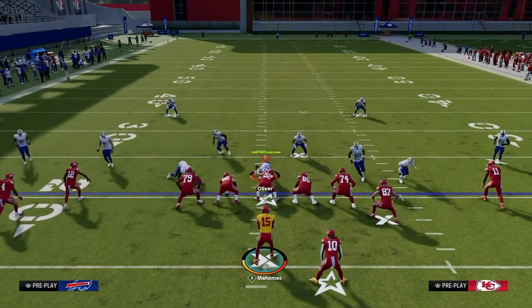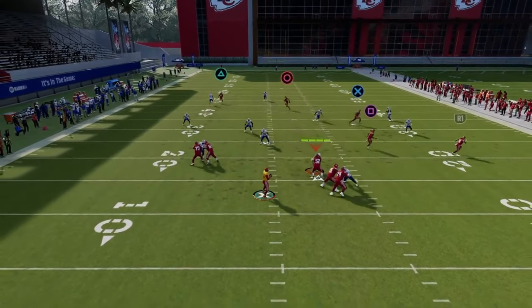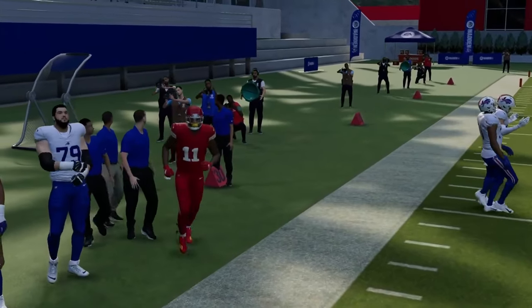I just got screamed at in a three-man rush in dollar with no pass rush points enabled. But anyway, we'll show you again — you see how that outside third is really not going to play that, and then you can simply throw that to the sideline and get a really nice catch.